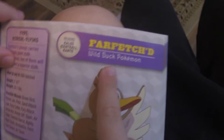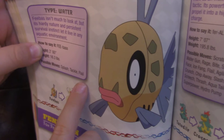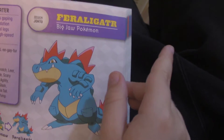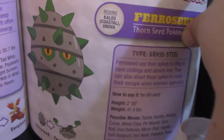Farfetch'd! And guys, you can catch this in Pokémon Go — Farfetch'd! And Fearow. What's that fish? Feebas — all it knows is Splash, Tackle, and Flail. Feraligatr, Ferroseed — it looks like a mine, like a bomb with spikes.